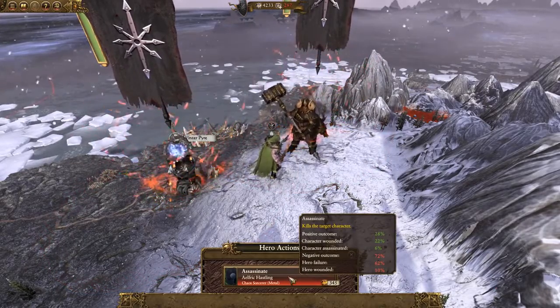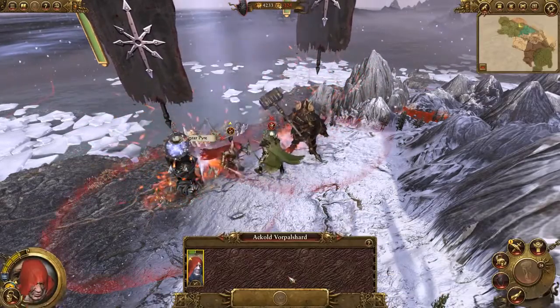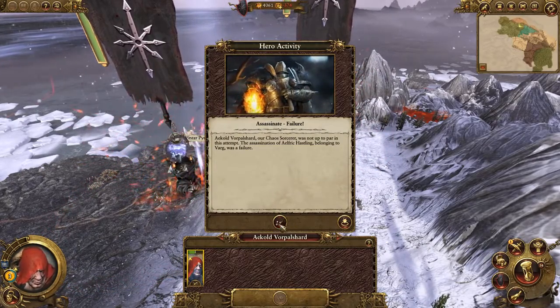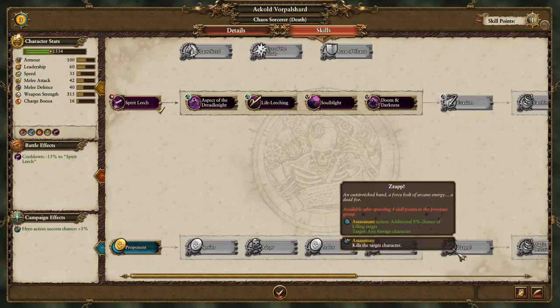He's not yet a great assassin as you can see from the probabilities on show here. And unsurprisingly that was a failure — we'll have to level him up a bit and unlock his Zap skill to make him a more effective assassin in future.